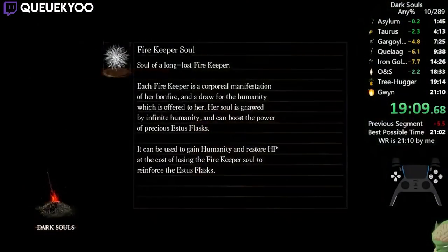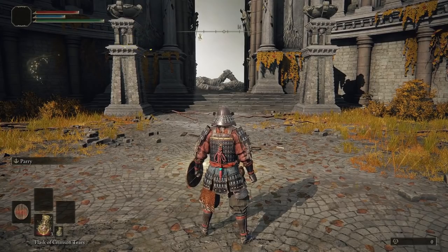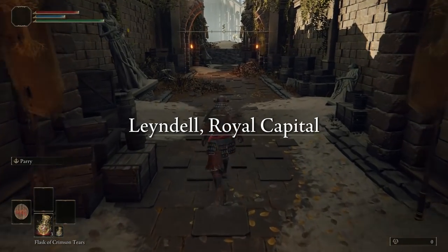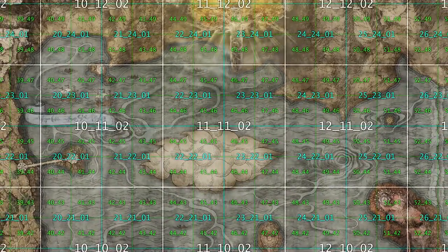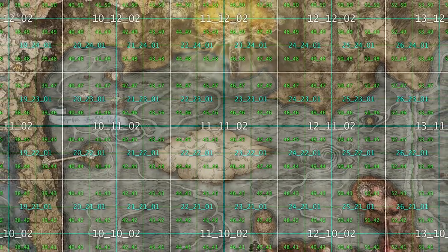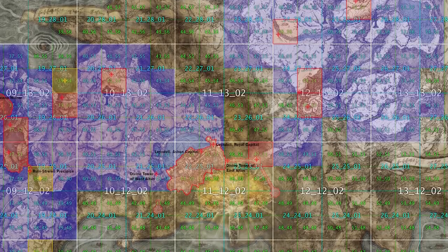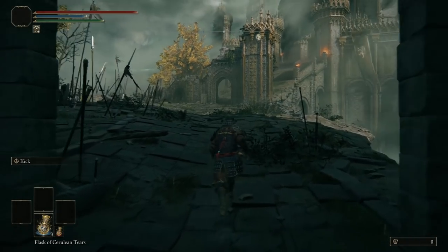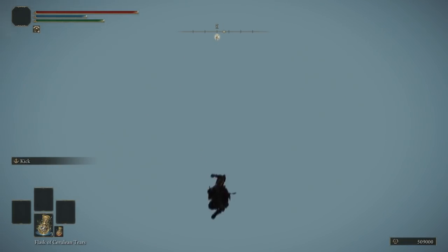Souls game speedruns are well known for making use of wrong warp glitches, and the fact that they also occur in Elden Ring is no real surprise. The basic idea of a wrong warp is to initiate a warp to a location but manipulate the game into sending you to a different, unintended location instead. The Elden Ring map is separated into several different chunks, and each chunk has a predetermined default spawn location in the event the game has no idea where to place your character.